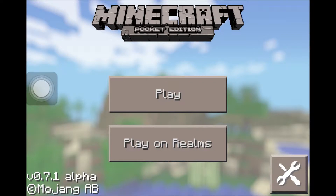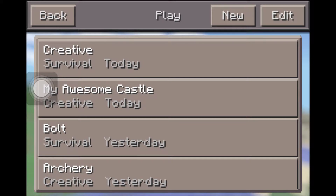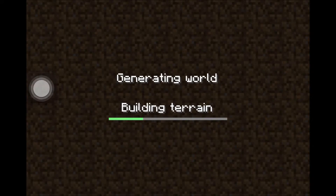I'm going to show you how to get Flint and Steel in creative mode in Minecraft PE. First, let's open it up — I'm going to open creative right now, just let it build the world.